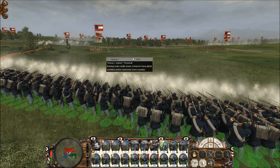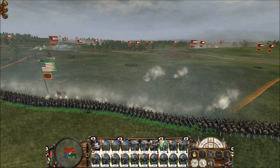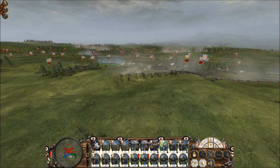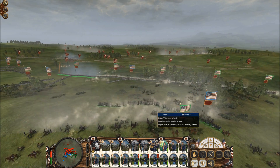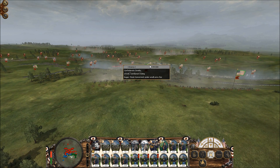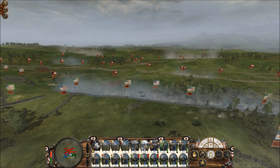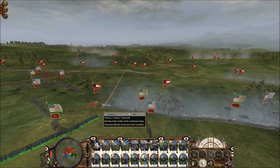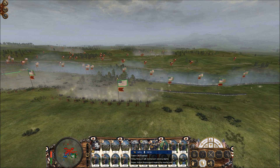So there we go — opening fire. We only take down three horses. Now they're charging with their cavalry. I had my cavalry behind that hill so that any incoming cannonballs wouldn't hit them. But why is he still going after me? That is not the smartest move by Stonewall Jackson.